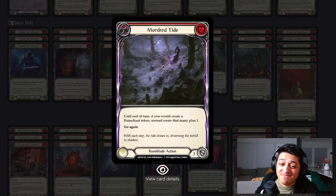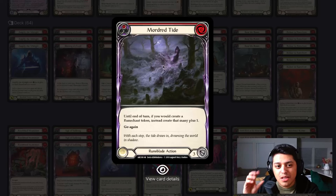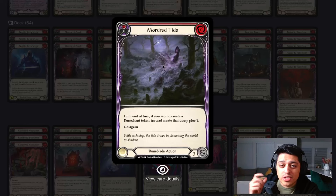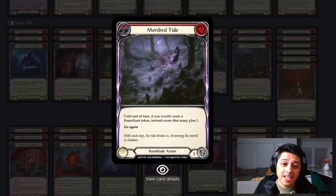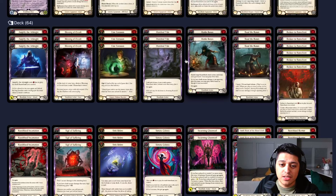Mordred Tide — admittedly, this becomes a blocker in this list. You have to change your mindset because in any other Viscerai list, Mordred Tide is like a sacred key to doing big cool things. But in this list, you can't get greedy enough to hold onto it and trigger Viscerai with everything else you want to play. Sometimes it's just okay to block with it — block three. It's fantastic into warrior matchups where they're throwing sabers at you and punishing attack actions.